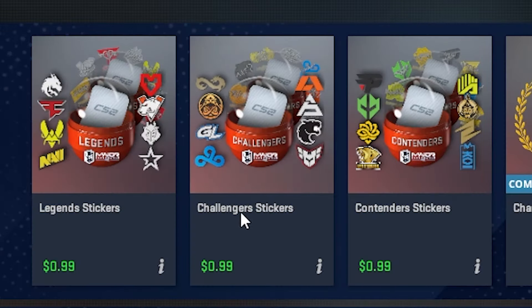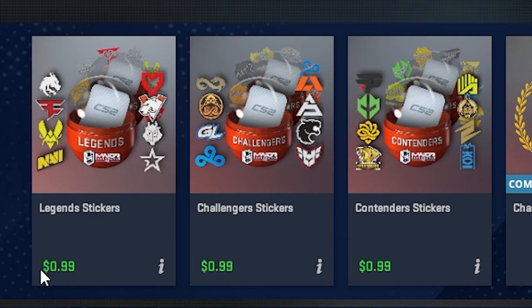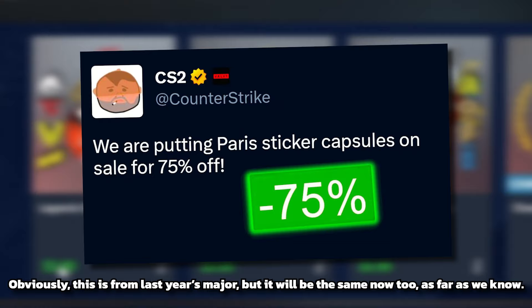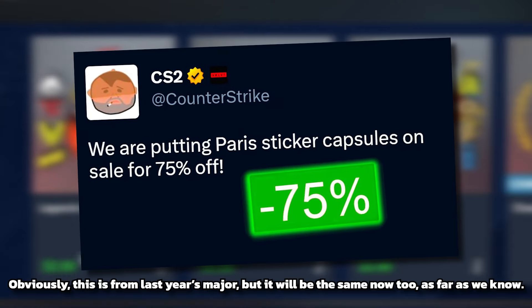Before we get any deeper, the stickers are currently $1 and can be purchased in-game. Do not buy them yet — they will go on sale for $0.25, so absolutely wait for the sale.